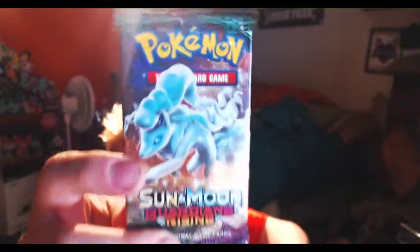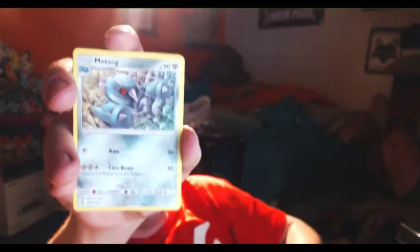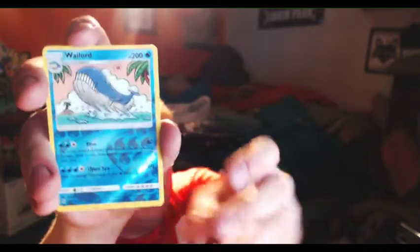And then we have the Guardians Rising with the beautiful Alolan Ninetales on the front. The code card was stuck to the other card. Energy — fire energy, Alolan Graveler, Altar of the Sunne, Altar of the Sunne, Metang, Jangmo-o, Wimpod, Machop, Wailmer.